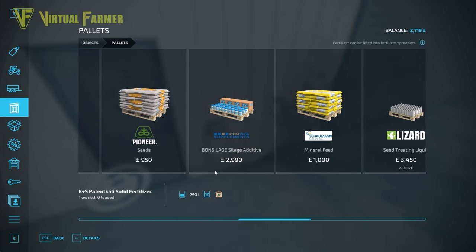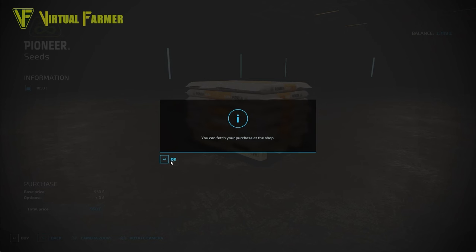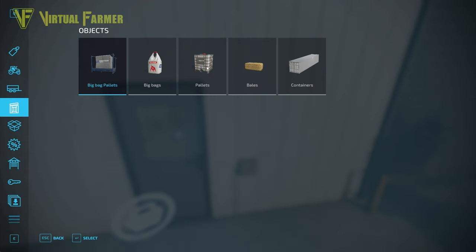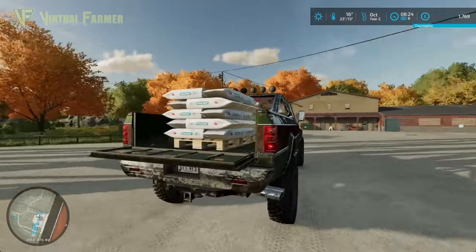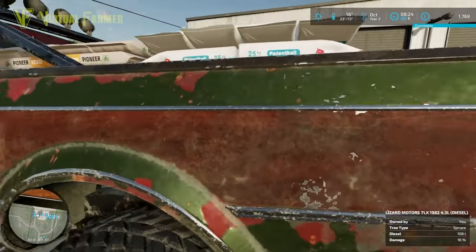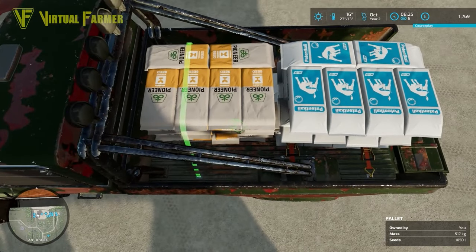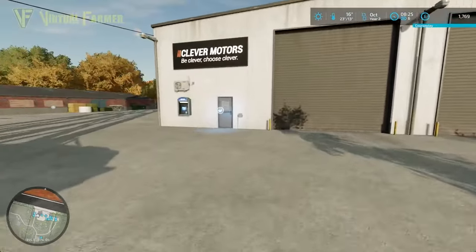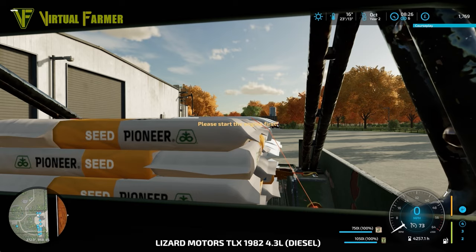On top of that I also want to pick up a pallet of seeds, so we'll buy that too. It hasn't been horribly expensive but it has been an amount we could possibly have done without spending. Everything's loaded up very nicely into the back of the truck. We'll clamp the seeds down - it clamps the seeds but not the fertilizer, which I always find interesting. We'll close up the back and we need to start up the engine to do that apparently.